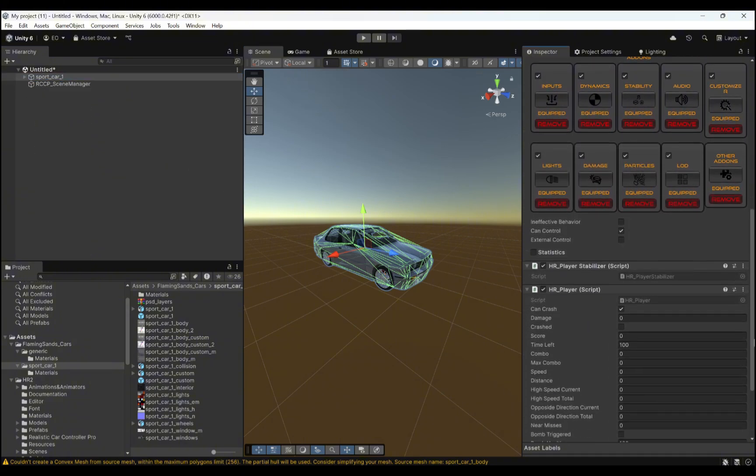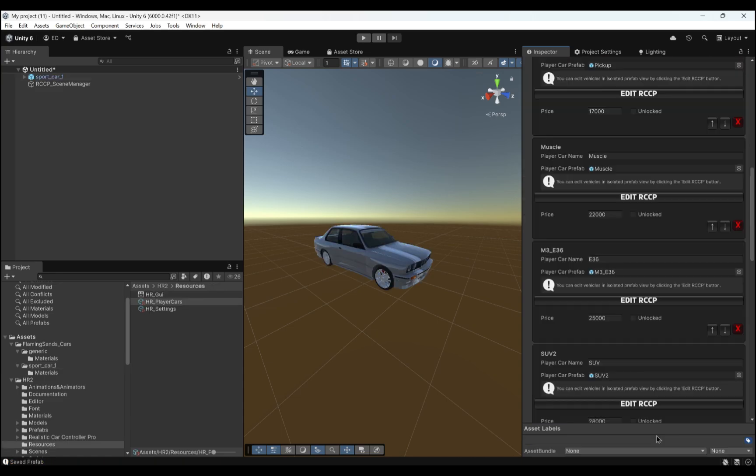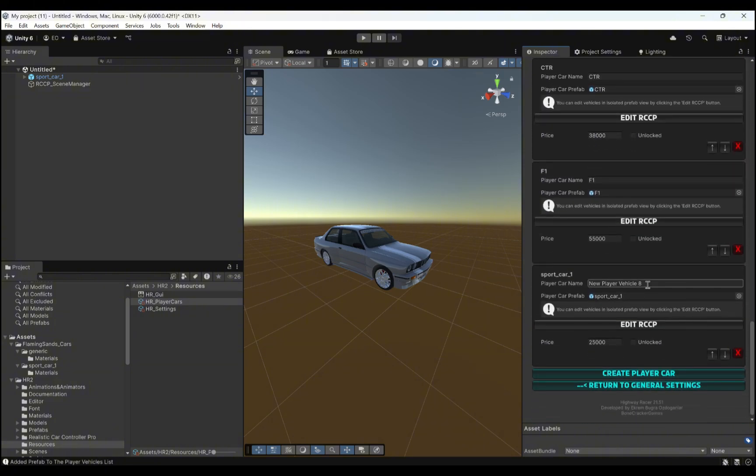Let's create a new prefab version of our vehicle and add it to the game. This process will add our prefab to the player vehicles list. Now it's ready to use.